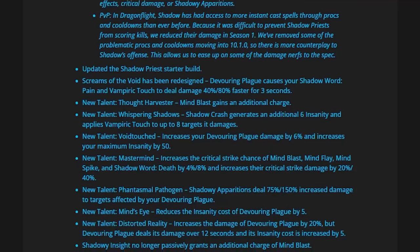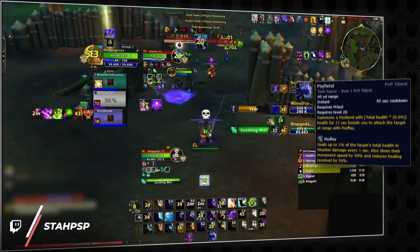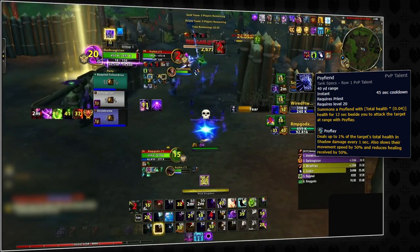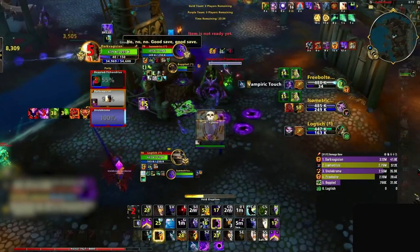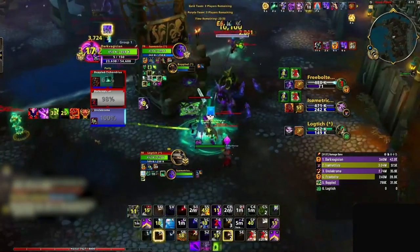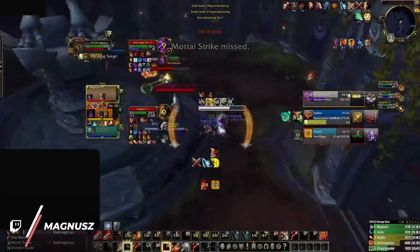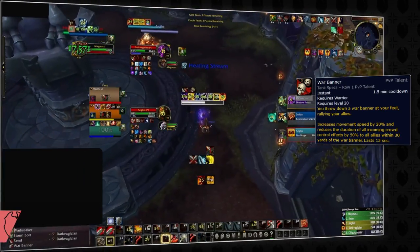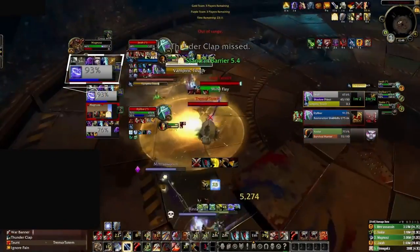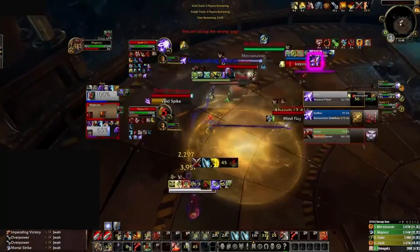We might be seeing more shadow priests this season after their redesign in 10.1. If that's the case, definitely be on the lookout for psyfiend. It will channel a psyflay cast that reduces healing taken by 50%, making it one of the strongest healing reduction effects in the game. Luckily, psyfiend doesn't have that much HP so a single attack or two is usually enough to take it down. Better priests will shield their psyfiend immediately, but your goal is still stomping it down right away. With arms warriors likely being popular in the Season 2 meta, don't neglect war banner. Be ready to snipe war banner on sight — better warriors will usually wait for micro CCs like intimidation or dragon's breath and then try to war banner the trap or polymorph, so you have a very small window to land the headshot.